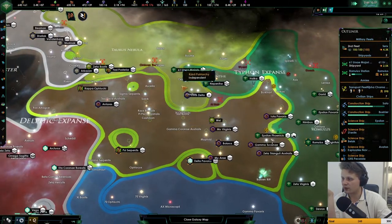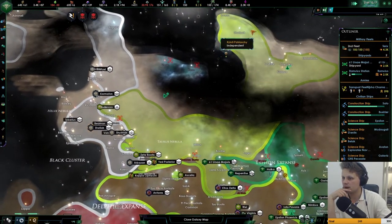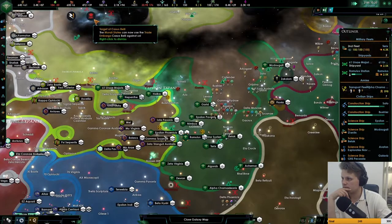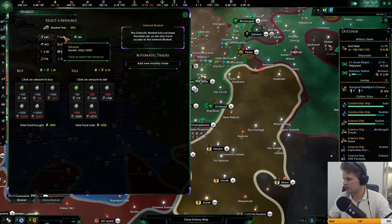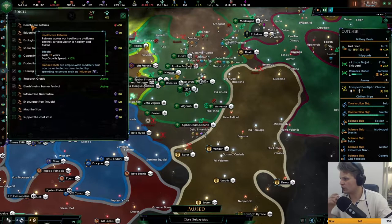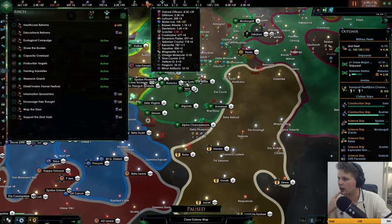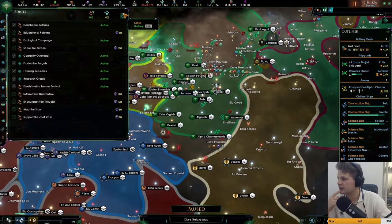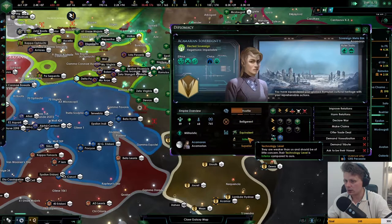We're still bordering them, so after this war, if they still survive, we can vassalize them. We do want to buy some food in advance. Can we go with the healthcare reforms? I see no reason not to. Get some pop growth, and the fleet is almost there, so we can actually go to war.